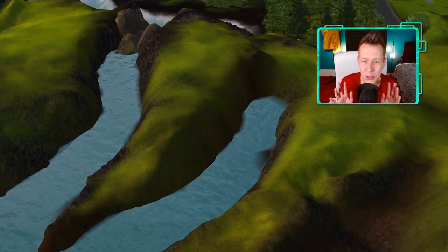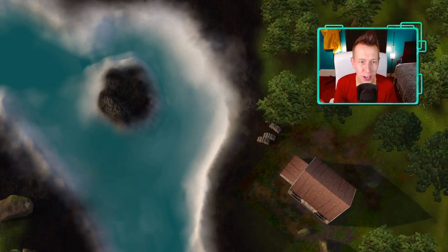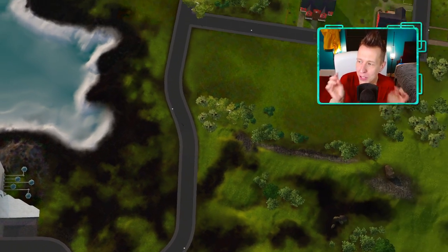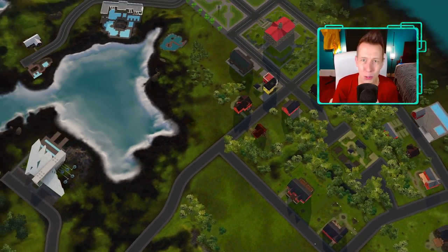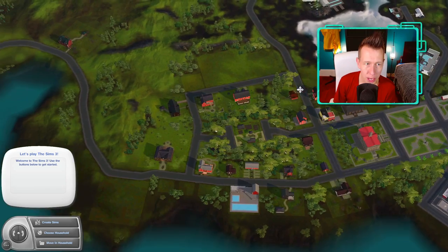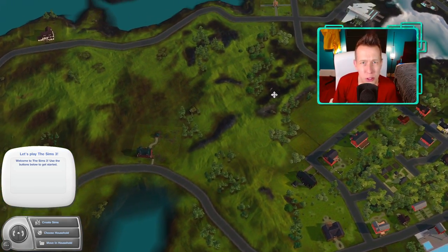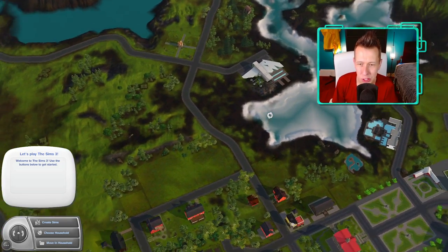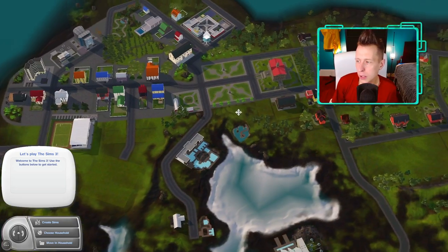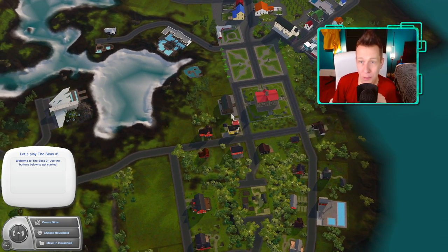Honestly, I don't even know how to start this, so let's just take in the scenery. I love the river, I love the waters, I even love the shoreline there with a little bit of white. I think it's very pretty. Welcome to Aurora Skies. Right off the bat, I want to appreciate the landscaping and the terrain — it's so beautiful. I'm not usually a fan of green worlds; I usually like desert or something different like Lunar Lakes. But right away, I can say this is my absolute favorite green world in The Sims 3, by far.